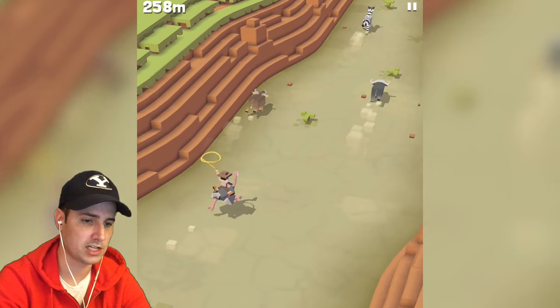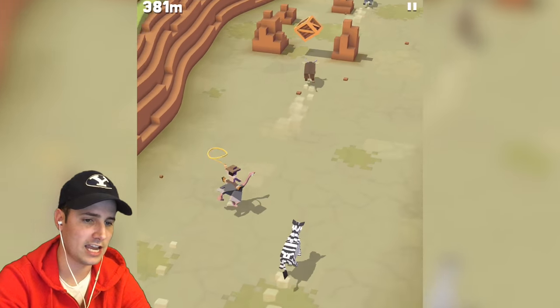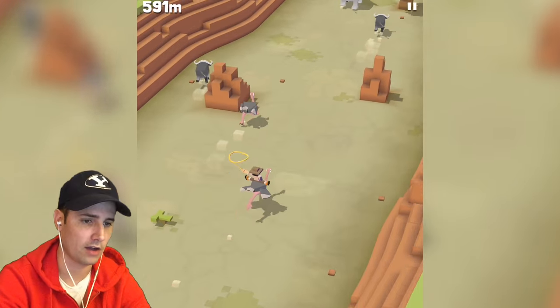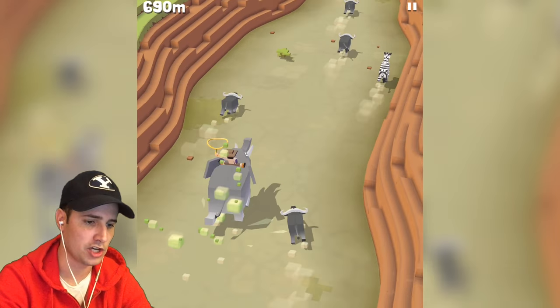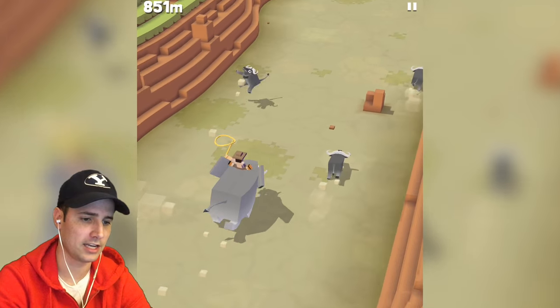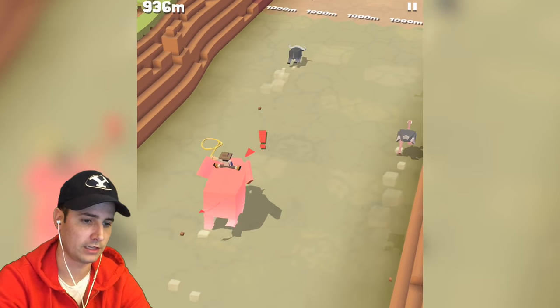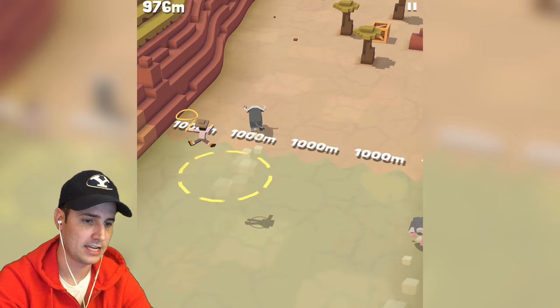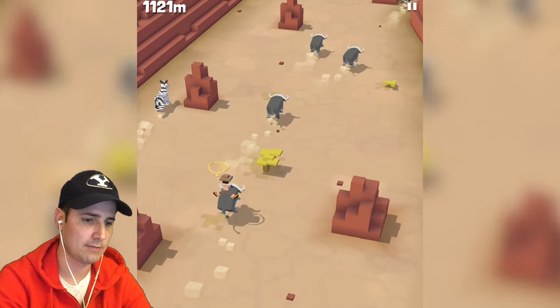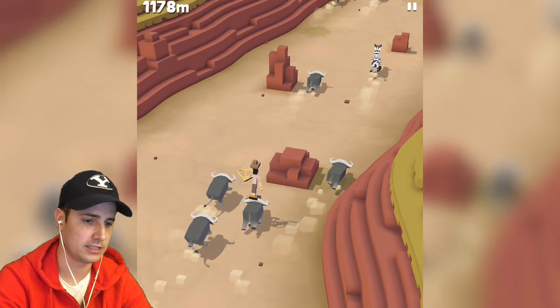You see that red exclamation mark — that means she's angry. When she gets angry, she starts running really, really fast because she's trying to buck me off. So once we let go of the screen, we jump, and then we land on the elephant. The elephant can run over everything. When the elephant gets mad, he tosses me forward. The game's really, really fun and really addicting.